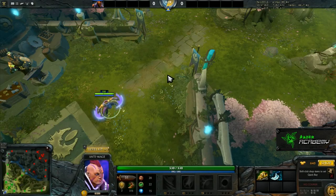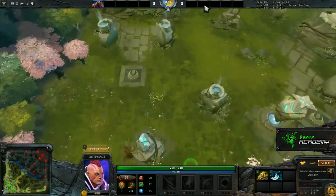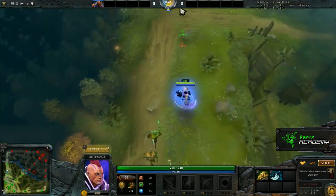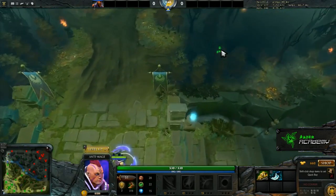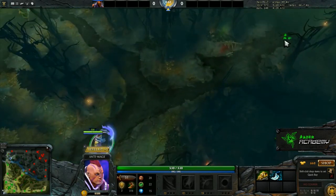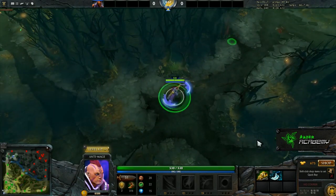Hi guys, and welcome to this Raider Academy Dota 2 guide to warding as the Radiant. I am Sindarin from Mousesports, and I'm going to take you through the map showing you a lot of useful spots that you can ward when you're playing as Radiant. This guide will mainly be focused on how you ward to get vision, rather than how you ward to block spawns — in this one I'm going to focus on how you ward in order to gain and maintain map control.